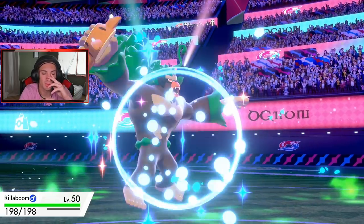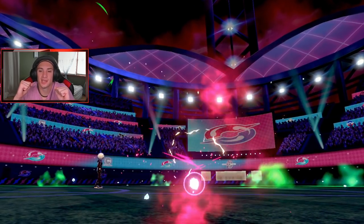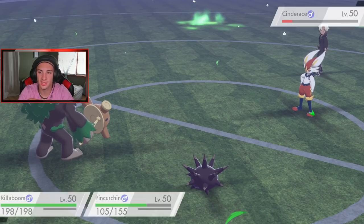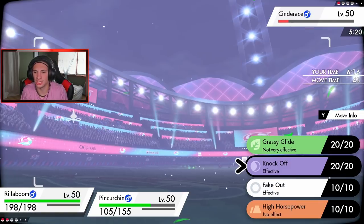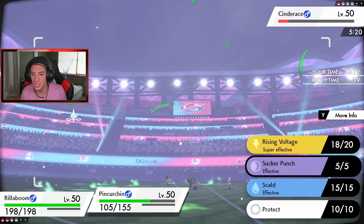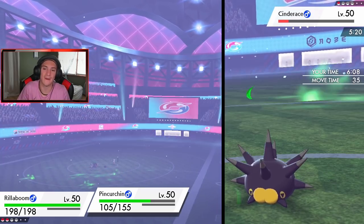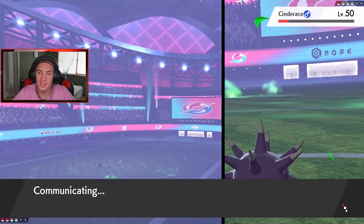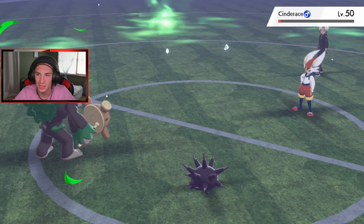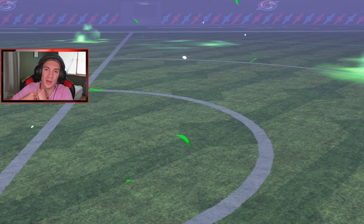We're playing this one pretty well, even without the Trick Room. We go Rillaboom — is it just Cinderace left? That is GG! I fake it out as well. I go for a Rising Voltage because I want to drop big lightning on it for being annoying. Fake Out comes out, picks up the KO. Your boy has done it — one and one so far. We're gonna hop into our third and final battle and try to get a winning record with this Mega Launcher Clawitzer team.